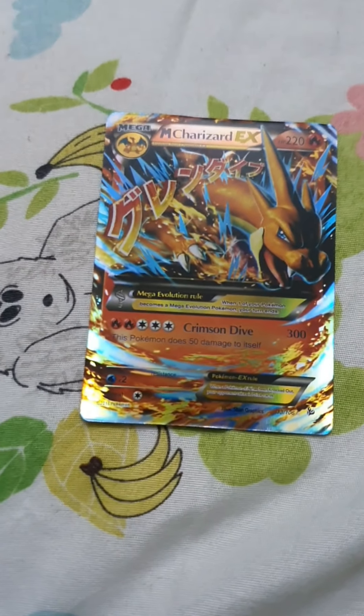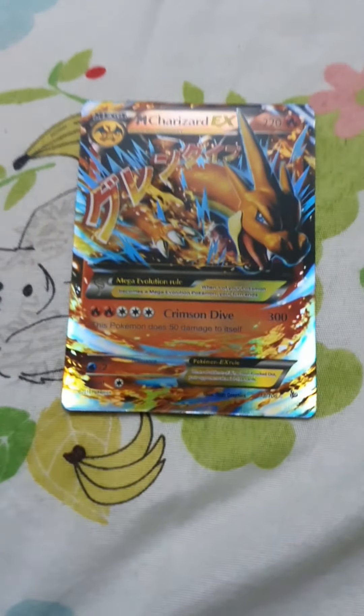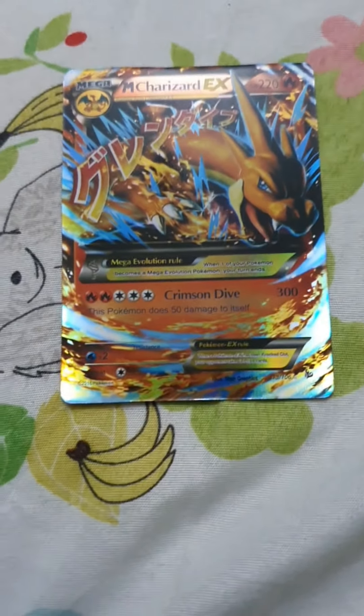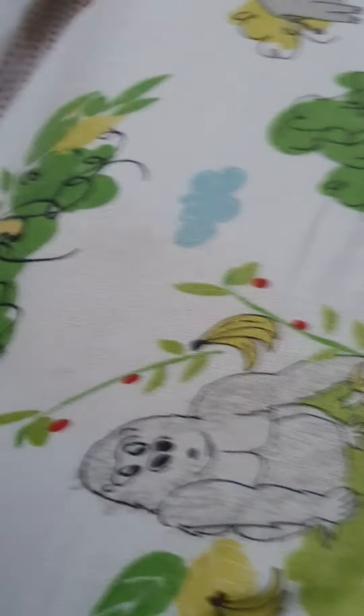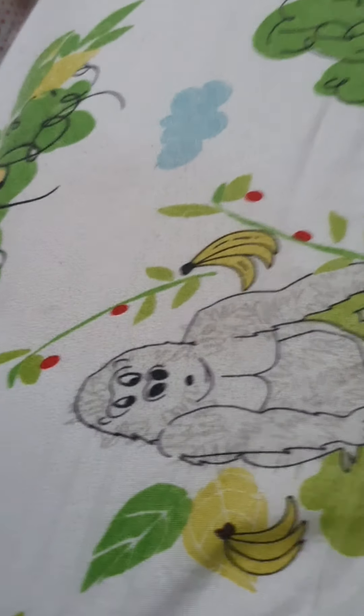This Pokemon is called Mega Charizard — one of my favorites because it's also powerful. It has 220 HP and 300 damage. But it's not more powerful than the Mega Rayquaza.